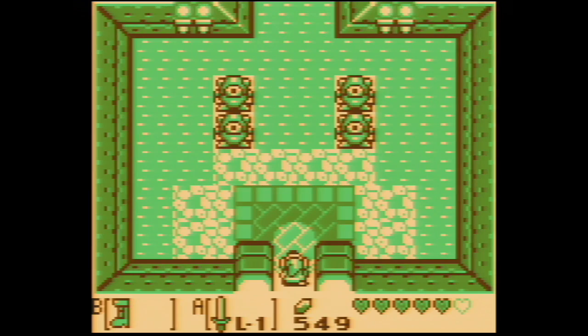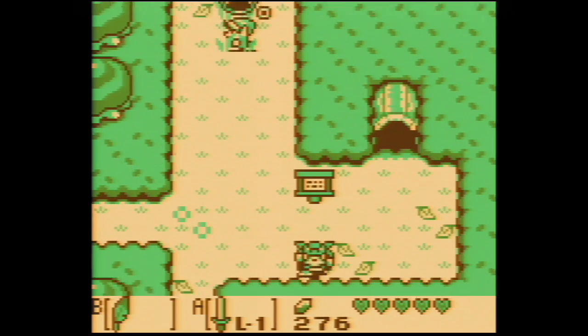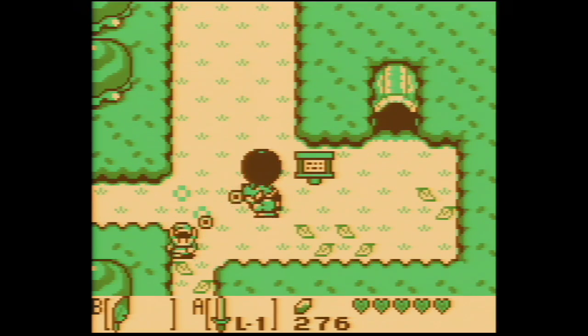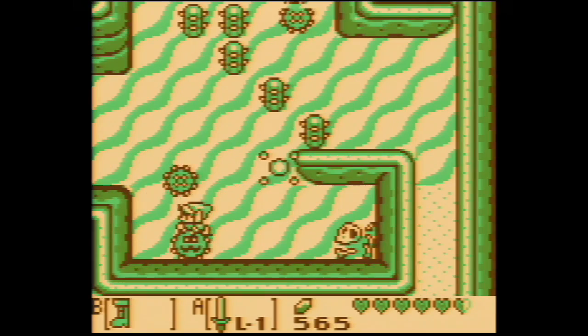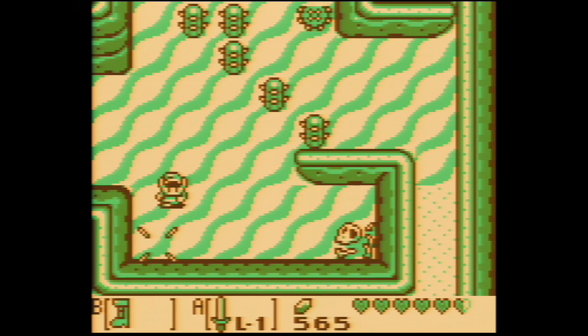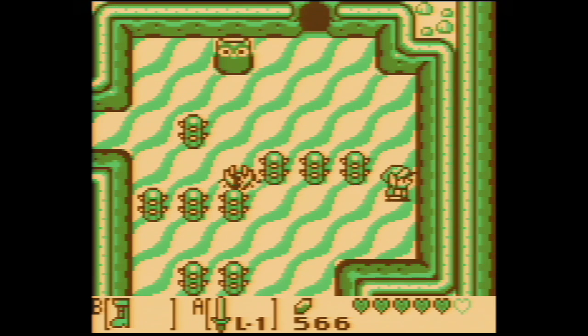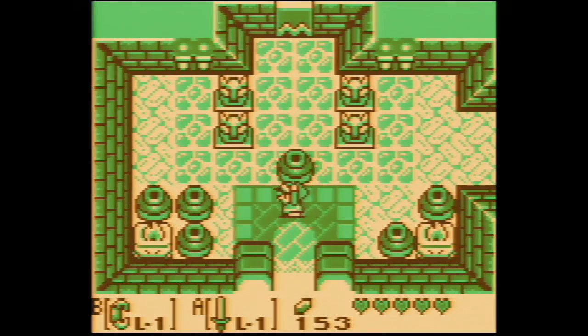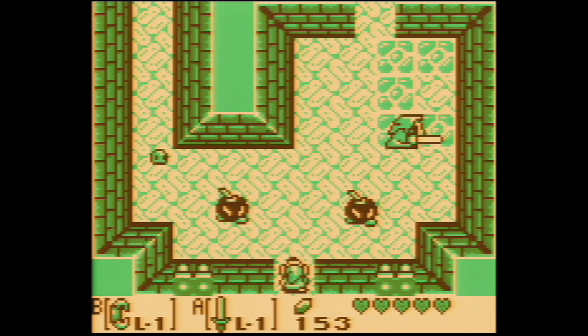Above all else, what makes The Legend of Zelda Link's Awakening so awesome is the design. Somehow the same four colors used to make this forest also make for a convincing beach. And then a desert. The excellent sprites, music, and creative use of color make Link's Awakening feel like a really big game. That sense of wonder I experienced as a kid on a tiny old school Game Boy screen translates perfectly to a large television.